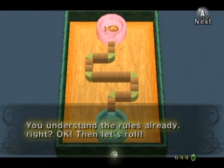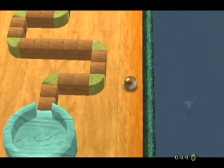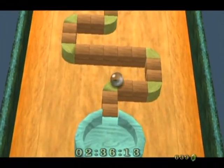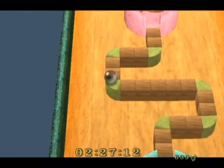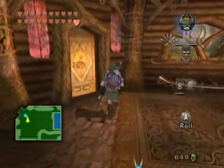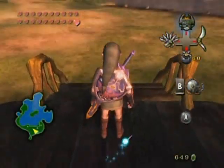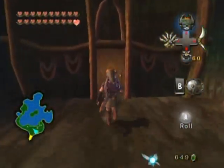Now if you go check the courses again, she's gonna say that she has harder versions of the game with shorter time limits. Every even numbered one is mirrored, and the time goes down by 20 seconds per level. So in level 3, it'll be 2 minutes and 20 seconds as opposed to 2 minutes and 40 seconds. It's pretty much the same courses except mirrored and with less time. I'm not gonna go through these because I already showed you how to get through all of them. I'm just going to stop here and start getting some Poe souls, actually.